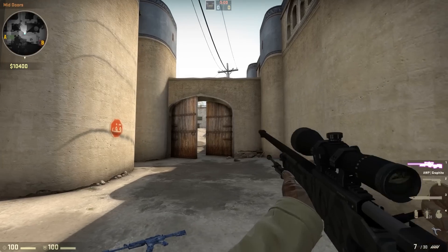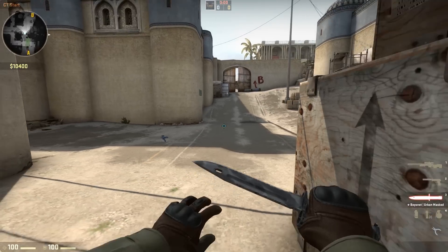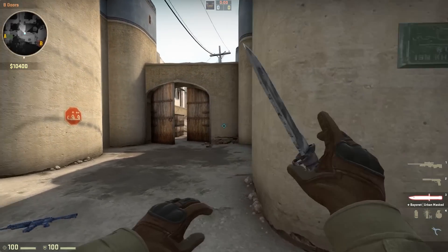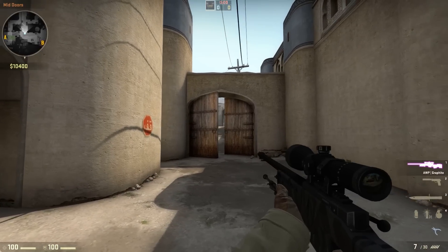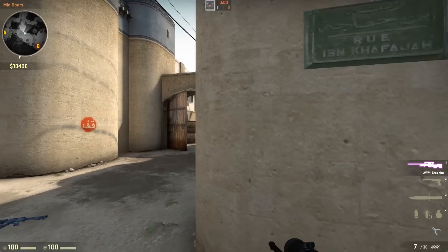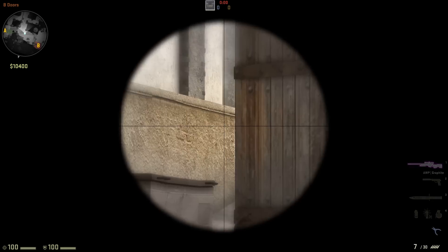So you can just literally boom, straight over. In the first instance when you want to hold it down and you peek, just go straight over and peek over. And then what you do not want to do is stay static and keep re-peeking the same position. What you actually want to do is jump over and maybe hold a different angle.